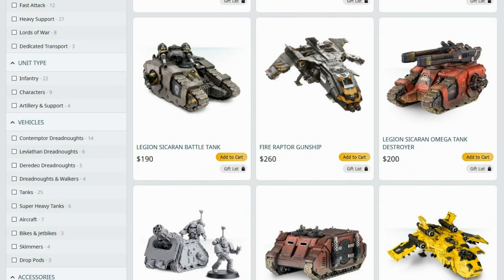The Sicaran Omega - what a turd. This tank, even with adjustments made by Forge World, is still the worst Space Marine tank, even over things like Whirlwinds, because you're getting something which has worse firepower than an Arcus and costs more, has none of the versatility, and when it dies it blows up even bigger. It needs a total rework.